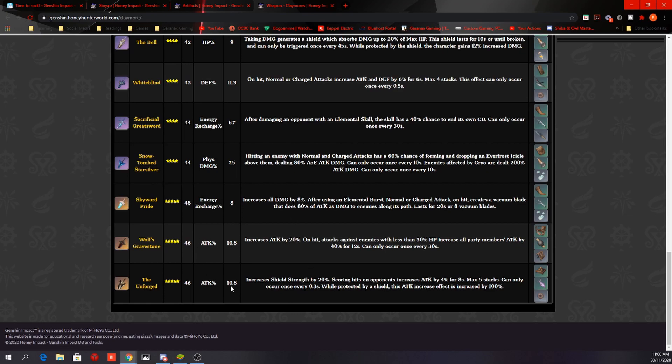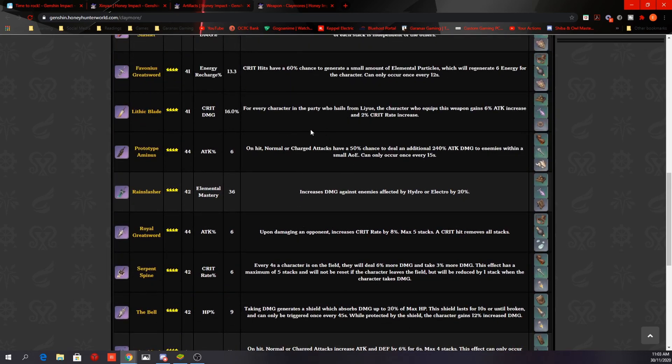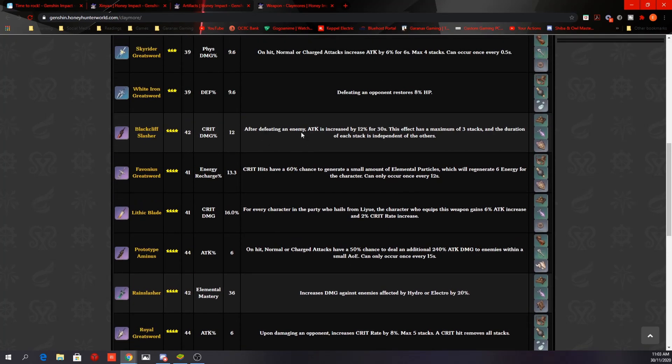For weapons, any 5-star claymore works, especially The Unforged — it'll be on the new weapon banner and seems designed for her. It increases shield strength by 20% and grants +4% attack per hit (up to 5 stacks), with that effect doubled to 40% total attack increase while shielded. For 4-star options: White Blind at C6 for more defense, or Prototype Animus otherwise — both craftable. For paying players, the Black Cleave is also a good option.